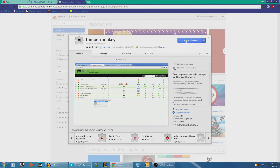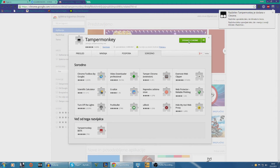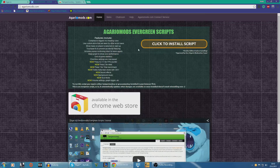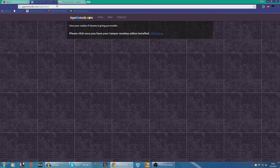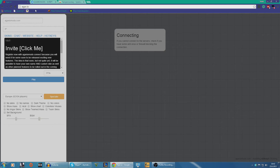First of all, go to TamperMonkey in the Chrome Web Store, and here it says 'Add to Chrome.' I just added it to Chrome, so now it's added to Chrome. There we go, that's TamperMonkey. Then you go here and you click to install the script — please click once you have TamperMonkey installed.